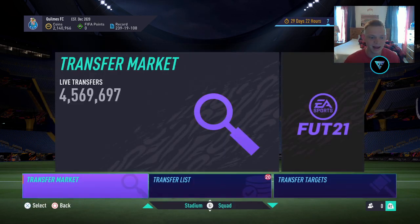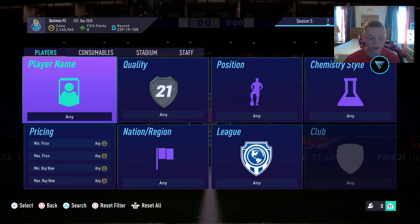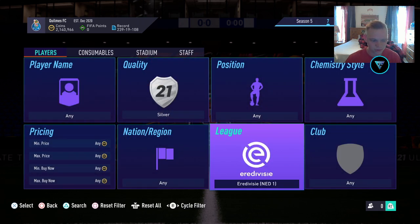Today we're going to be looking at another method of what we like to call coin farming — a very simple, easy way to make coins. Basically, if you don't know what coin farming is, it's a method where you're picking up tons and tons of cards at around their lowest price and just flipping them nonstop. It's a continuous process where low amounts of coins keep getting added to your club, and over time it builds up to a ton.